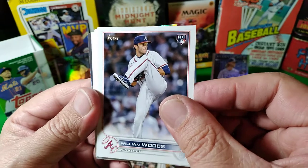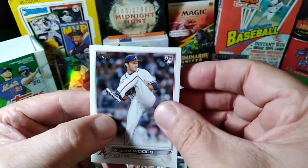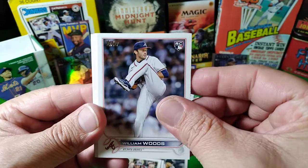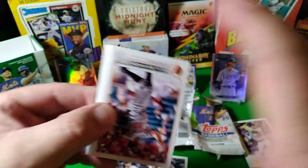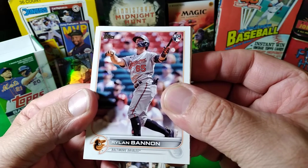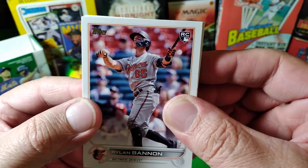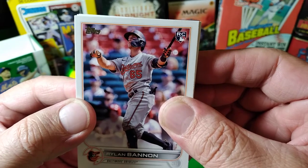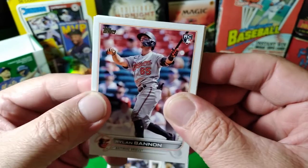William Woods — oh he's a rookie too. No peeking, these cards are shifting all over the place. He's a rookie pitcher. We got an upside down — Rayland Bannon. Oh he must have hit the ball far, look at how far he's looking into his future. He's a rookie and he can see his stardom already.